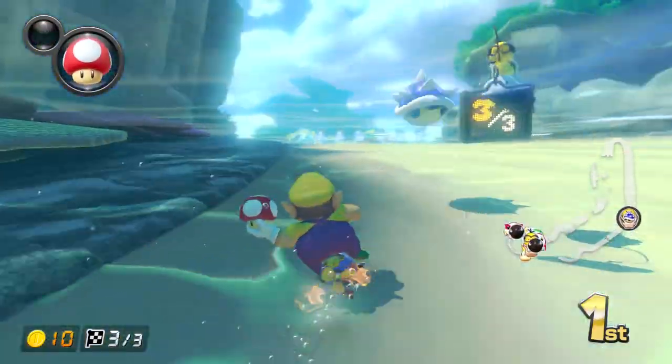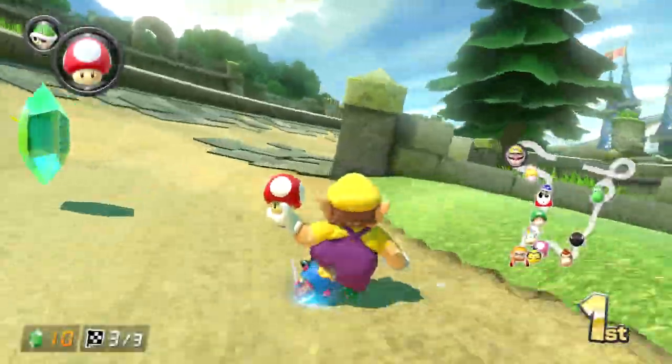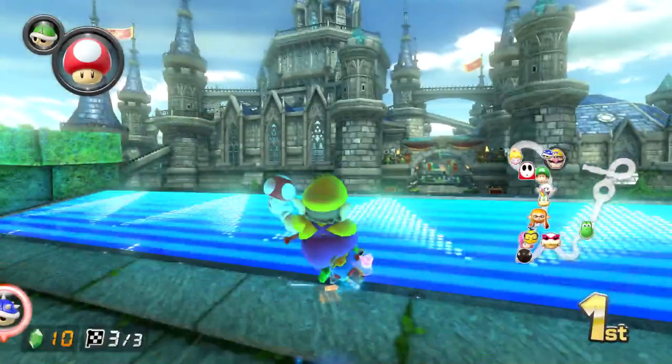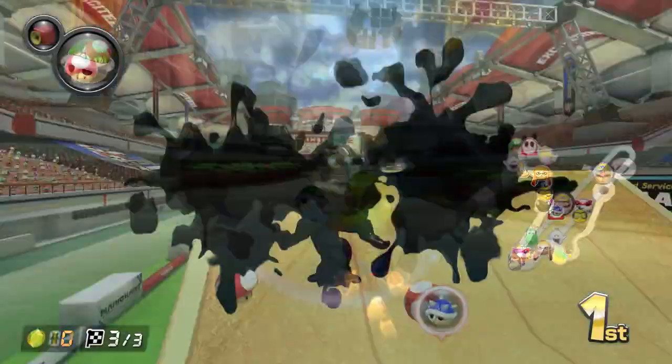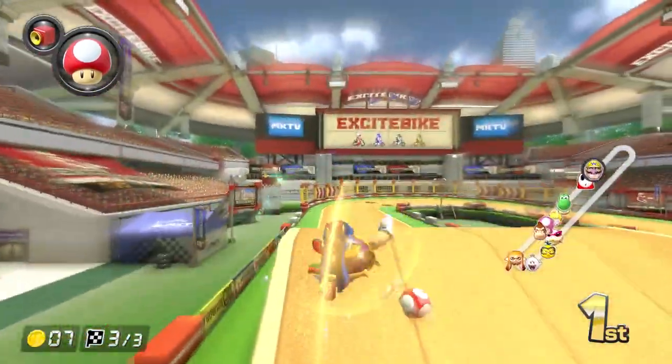Truthfully, since coming up with this rhythm, I've only ever failed to dodge the blue shell when I'd forget about the rhythm. It makes the blue shell dodge really easy, especially in an awkward situation, such as when you're in the air, or if there's a blooper in your face. It works every time.